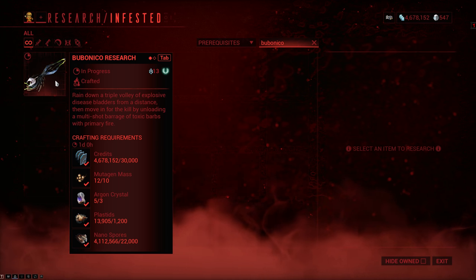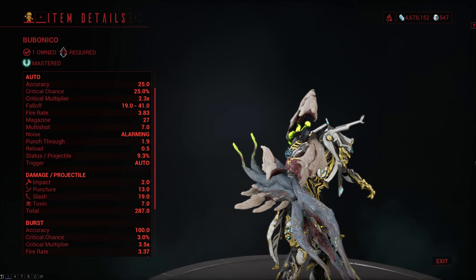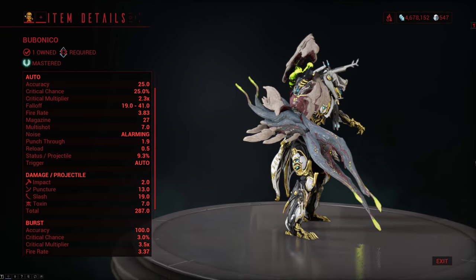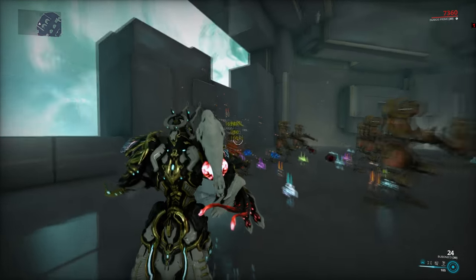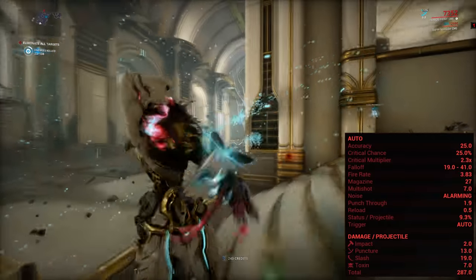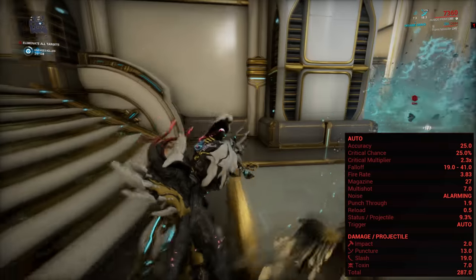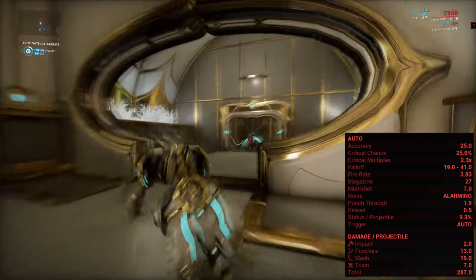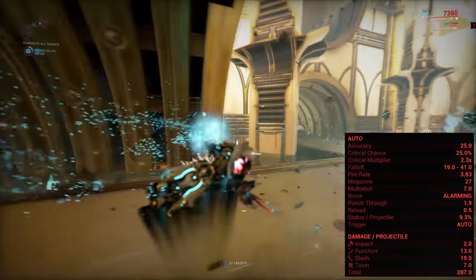1,200 plastids and 22,000 nano spores to build it. The Bubonico is a mastery rank 13 primary arm cannon that has two different fire modes. The primary fire is a sort of medium range Hema-ish style shotgun fire that does 287 damage per hit — 133 of which is slash, 91 is puncture, 49 is toxin, and 14 is impact. It's also full auto with 25% crit chance, 2.3x crit multiplier, and 10% status chance.